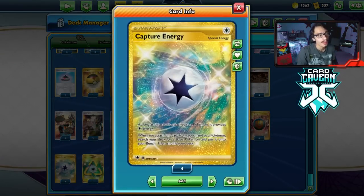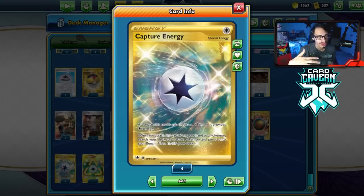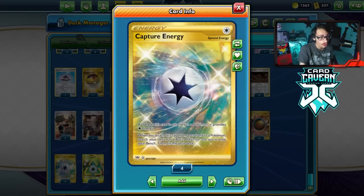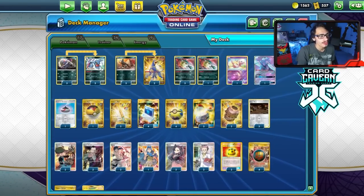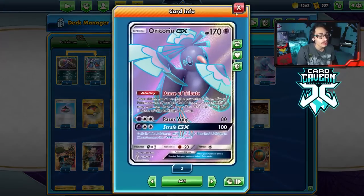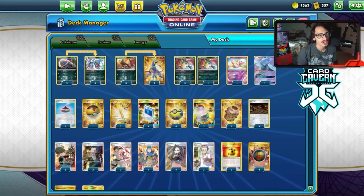Capture Energy is very cool in here, allowing your Quillfish to attack and also put a Pokemon in play — it can get you another Quillfish, a Toxicroak, a Krogunk, or a Houndour. It's probably better than Twin Energy. You want to fill your bench with Toxicroak, Houndoom, another Quillfish, Oricorio, and maybe even Mew if you're playing against Urshifu.